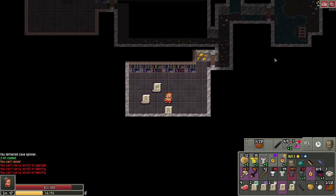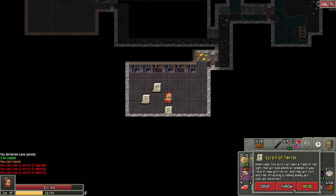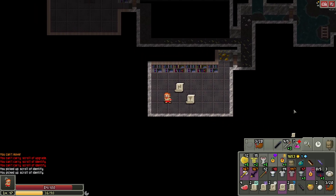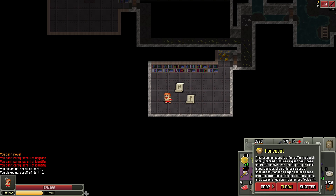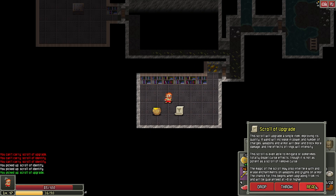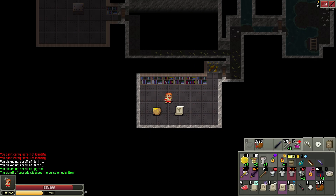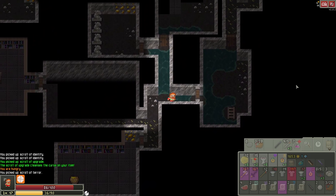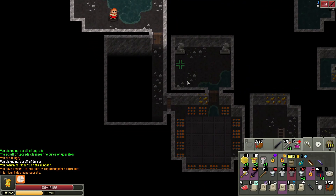Scroll of upgrades, scroll of identify, scroll of identify. Well, I want all of those, so I'm going to go ahead and drop. Scroll of terror. I'm going to grab the identification scrolls and the upgrade scroll, which might actually get rid of the curse — yeah, it should get rid of the curse, right? So I'll go ahead and drop the honeypot, grab the upgrade scroll, use it on this. And it's still cursed — okay, so grab that. Let's go back upstairs, go to the blacksmith.